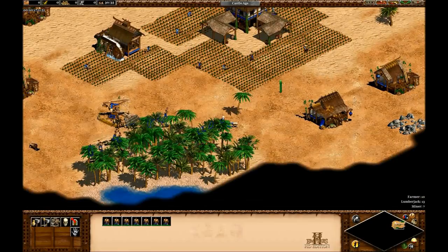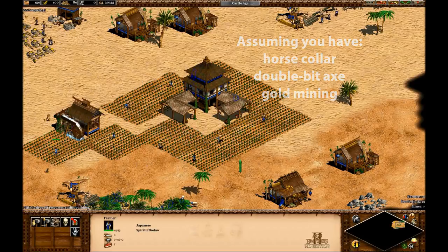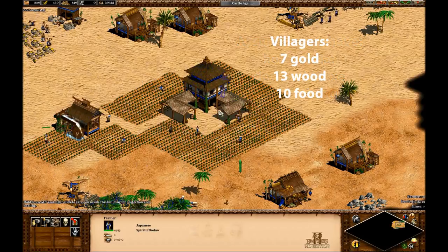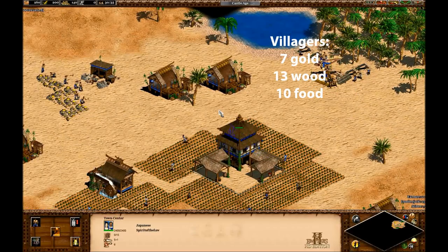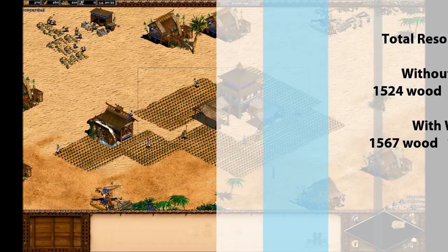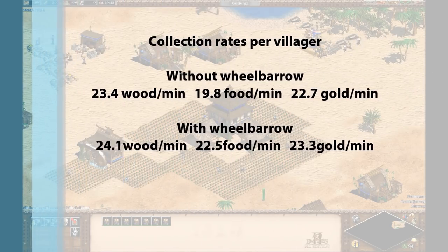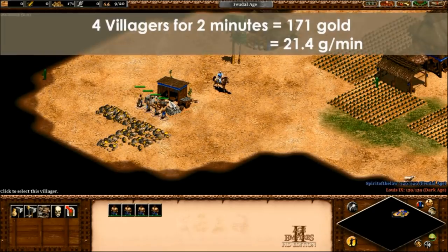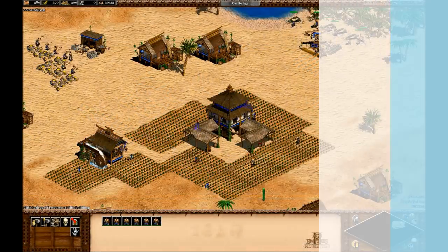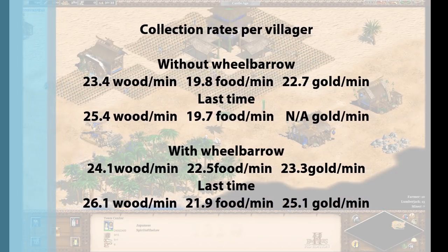Now that we have a game plan, let's start our investigation into wheelbarrow by figuring out how good villagers are at gathering with and without it. I assumed you have the feudal eco techs researched, and set up a hypothetical town with seven gold miners on one camp, 13 lumberjacks on two camps just a bit away from the tree line, and 10 farmers around your town center and mill. I let the town run for five minutes twice — once without wheelbarrow and once with — then found the total resources collected and divided by the number of villagers on each resource. Here are the resulting collection rates per villager per minute. I've included numbers from my earlier sustaining feudal age production video for comparison — they're pretty close.